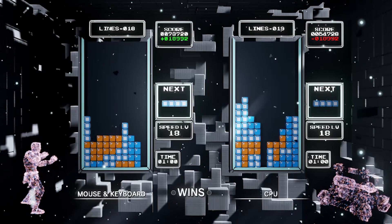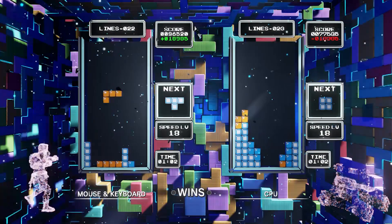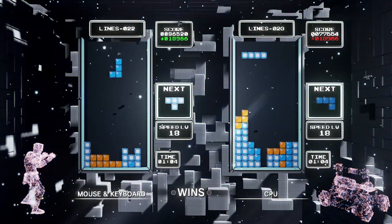For the random number generator, we don't use the same system as the original — which is called LFSR — but how the pieces are chosen from generated random numbers is designed to be completely the same as NES Tetris. Another challenge was how to integrate this system into the existing Tetris Effect system.